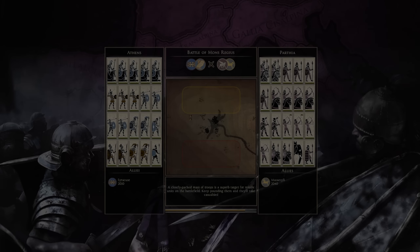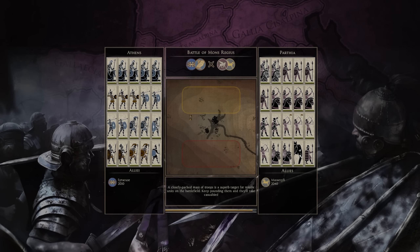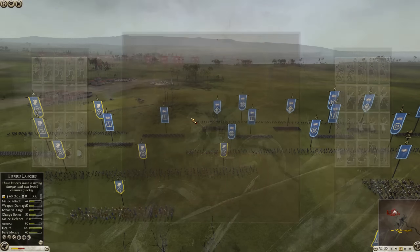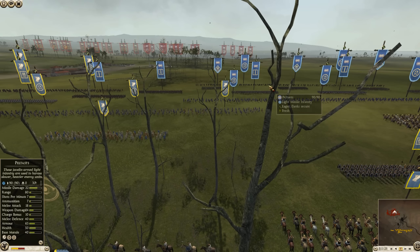Hello and welcome back to Total War Rome 2, Heir of Carthage here. This is going to be the Battle of Mons Regis — a team battle sent in by Hotel Soap, so appreciate them.